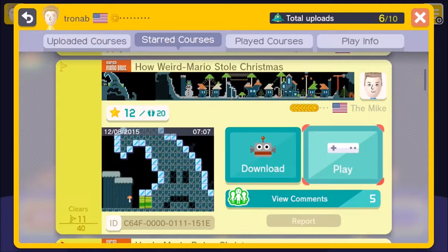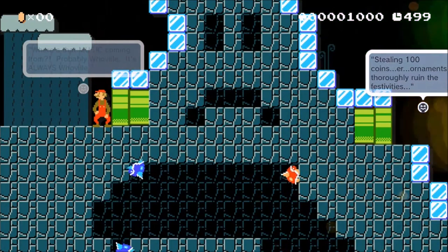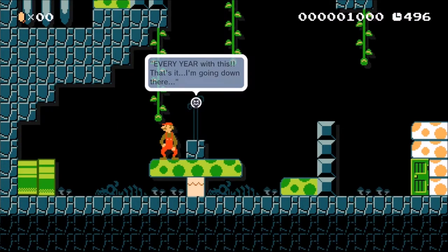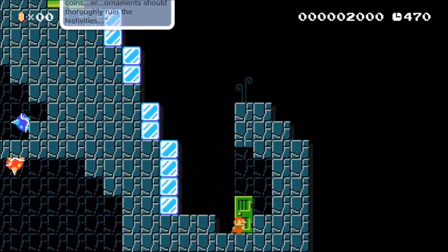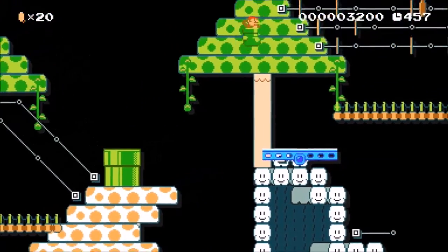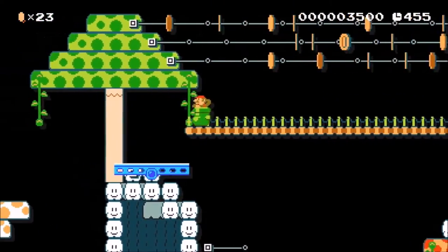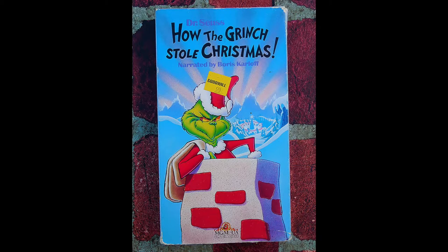Number 5: How Weird Mario Stole Christmas. Brought to you by The Mike from USA, this level quite effectively adapts from How the Grinch Stole Christmas. Complete with comments for flavor and a challenge to collect 100 coins — or rather, steal 100 tree ornaments. This level is sure to please and remind us all of the VHS presentation we all watched on the last day of gym class in grade school before winter break.